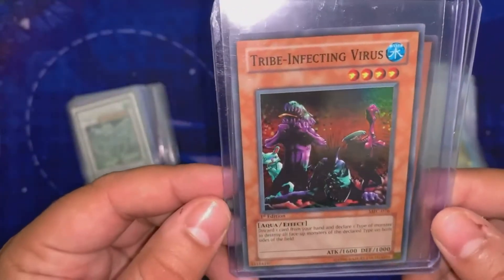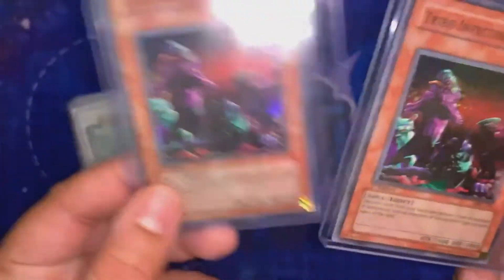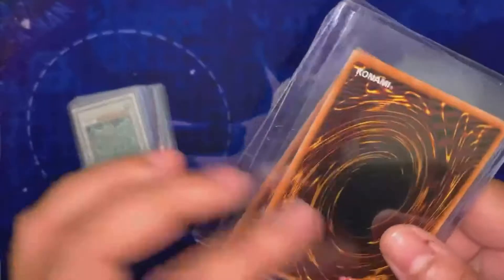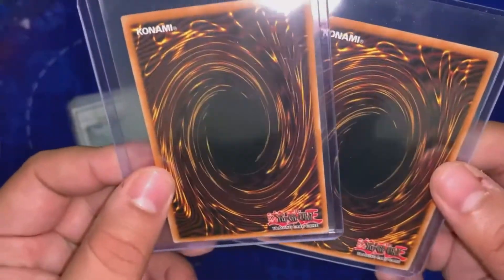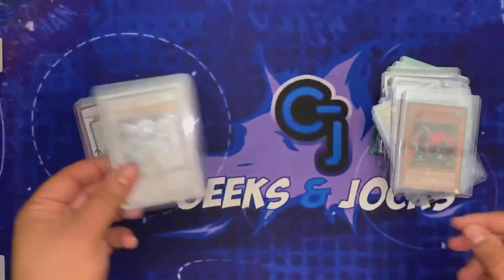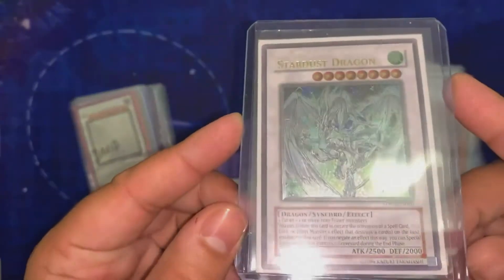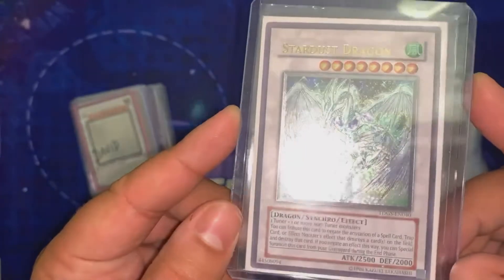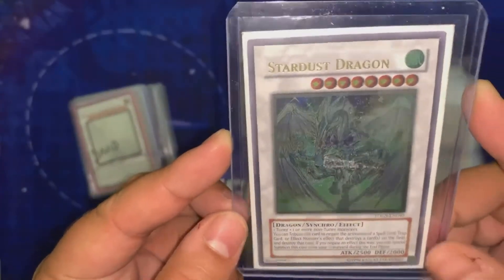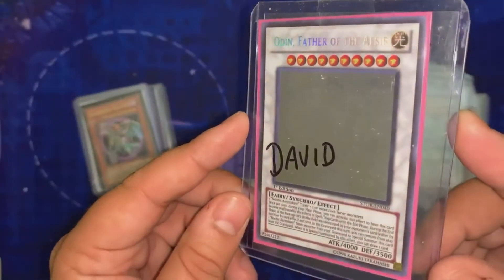Tribe-Infecting Virus, Magician's Force first edition — I really like the super from that set. I remember playing a lot with this card and it's just really nice. The backs are really nice as well; I think they're near mint, both of them. Then we have Stardust Dragon — it's unlimited but it's a really nice ultimate rare. I like the card; I've had problems moving it but it'll sell someday.